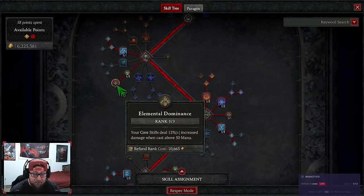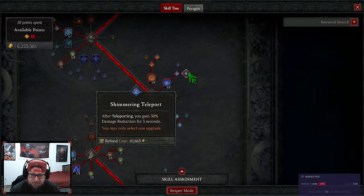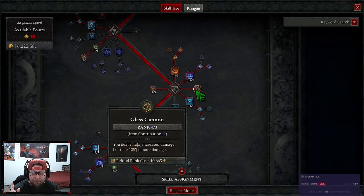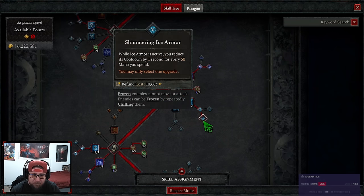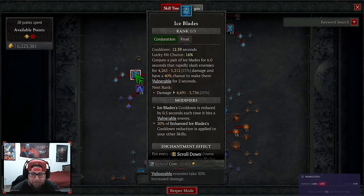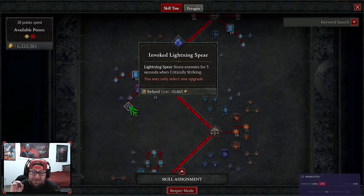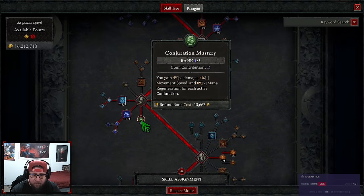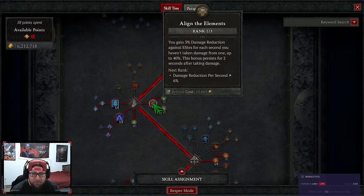We have one point in Devastation for more mana, and three points into Elemental Dominance for more damage. Then we have Flame Shield up to Shimmering Flame Shield for invulnerability, Teleport to Shimmering Teleport for damage reduction, and one point into Elemental Attunement to help reset one of our three defensive skills. We got Glass Cannon maxed out for more damage, Ice Armor with Enhanced into Shimmering Ice Armor to help reset. We also have our conjurations on the bar: Ice Blades into Summon Ice Blades for cooldown, and Lightning Spear into Invoked Lightning Spear for the stun — which is huge. We max out Conjuration Mastery for even more damage and mana regeneration.